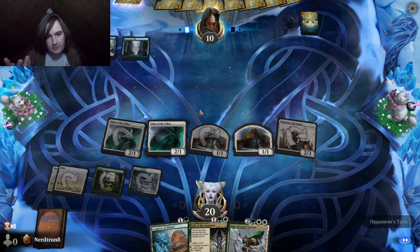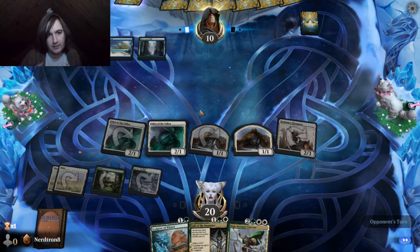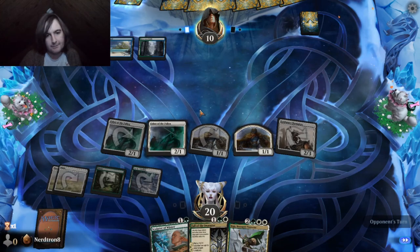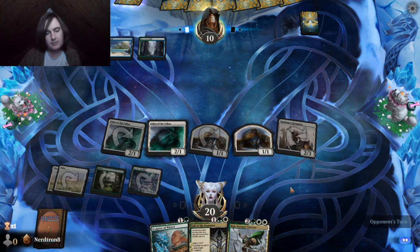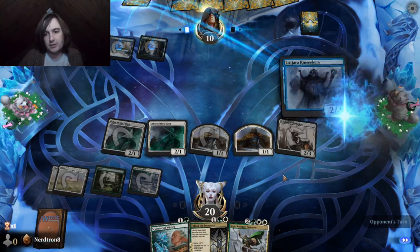We either draw a land and we can play Maha. And then they're just dead, right? 2, 4, 6, 7, 8, 9, 10 — yeah, and they're super dead. And if they're not dead, then we don't need to commit anything else to the board next turn. We can just keep using our Ushers.